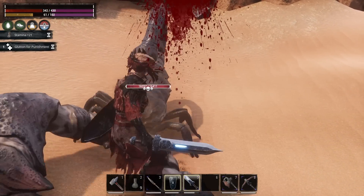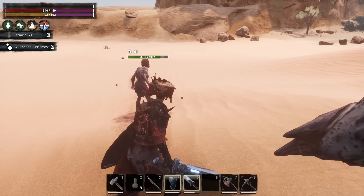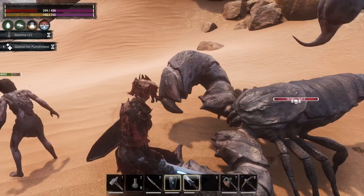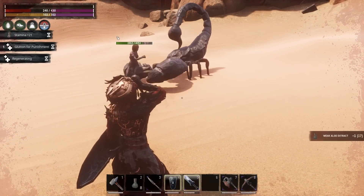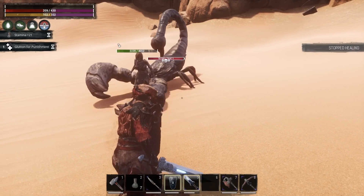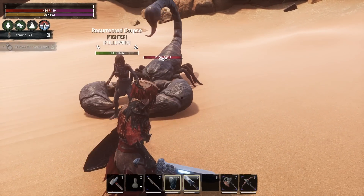I'm going to let him hit me a couple of times, just let him go to town. You can see as we're getting hit, our zombie is also taking pretty decent chunks of damage. Glutton for Punishment should kick in here and start to heal us and bring us back to full. Yep — there we go, and we're back to full. I used the worst aloe potions you can make — base weak aloe — and that combined with Glutton for Punishment brought us right back.